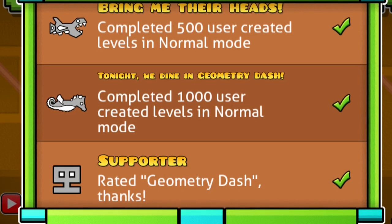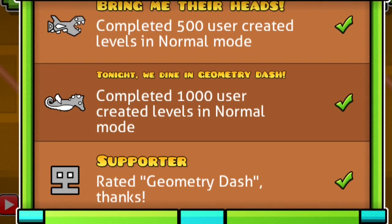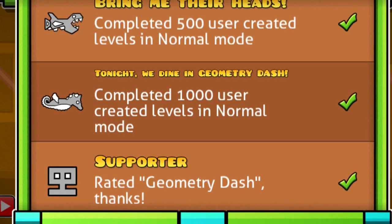If you don't want to spend all that time, just keep playing the game and eventually you will finally unlock this ship. Now that I got all that out of the way, that is how you unlock the seahorse ship.